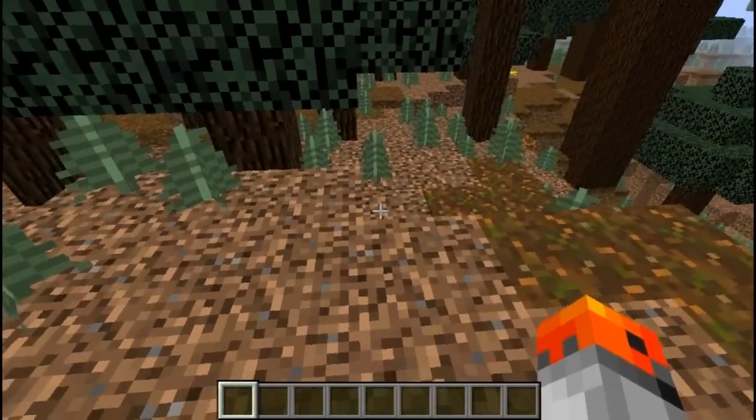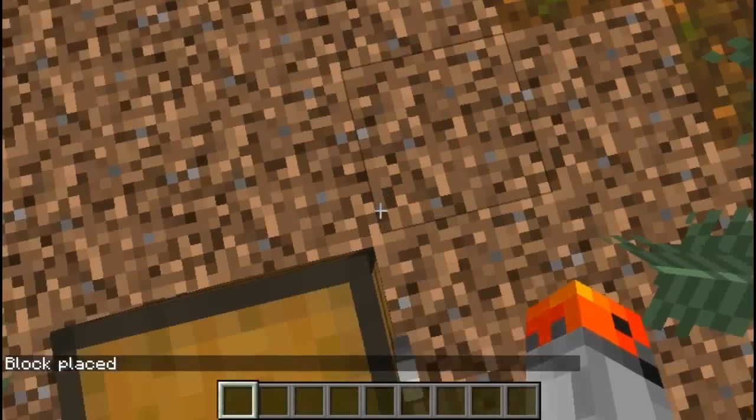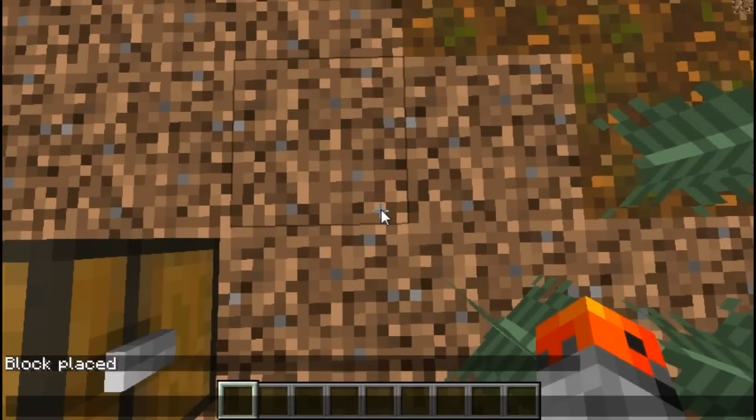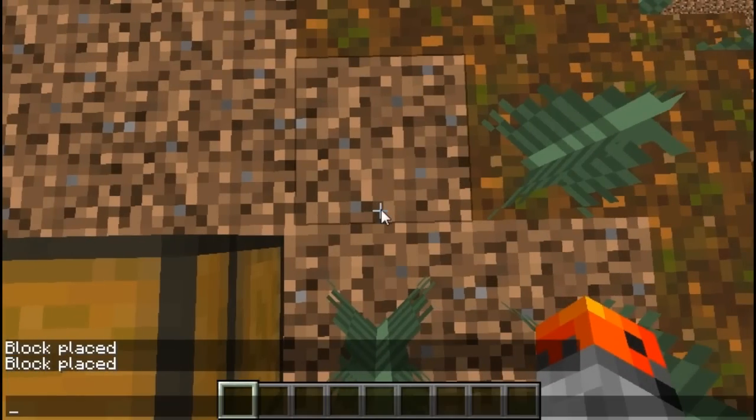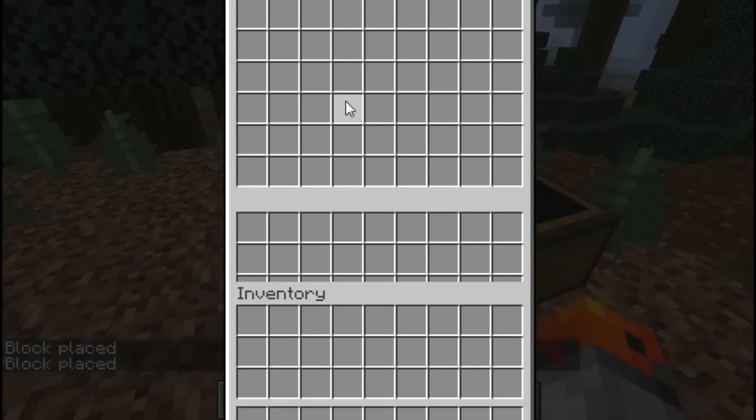If you have access to cheats, you can summon a triple chest with this command. Set block chest at my position and I'm going to do this three times in a row. And now if I open the chest — here you go. It's pretty much so big that it doesn't fit on my screen.